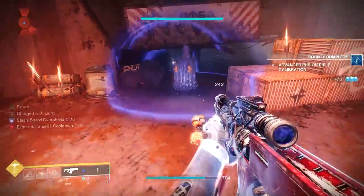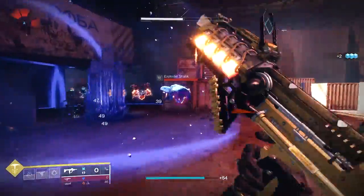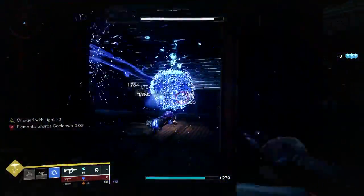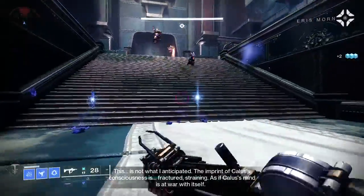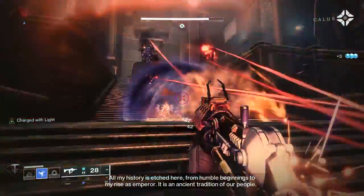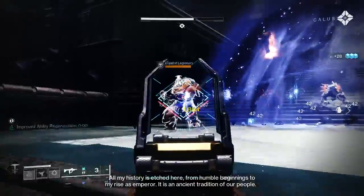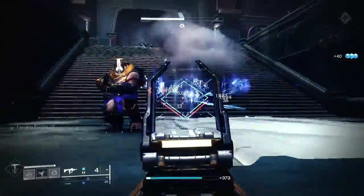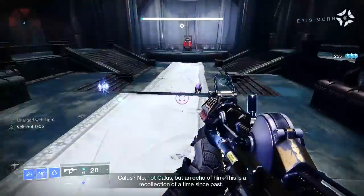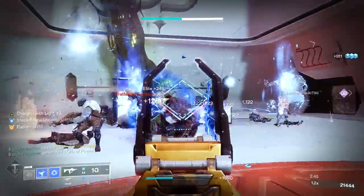For artifact mods, Overload Rounds is one of the first and foremost if you're using an SMG — not only great against overload champions, but it delays ability energy regeneration and lowers combatant damage output for any enemy. There's also Mobile Retrofit for a 5-point boost in mobility to help get your class ability back. Resilient Retrofit gives you 5 points in resilience, which is a big help in Lost Sectors and Nightfalls. Low Entropy Superconductor gives your Stasis melee the ability to stun unstoppable champions. Lord Kelvin's Basilisk lets your Void and Stasis grenades cause disruption, stunning overload champions — making your Duskfield grenades especially beneficial in Grandmasters.